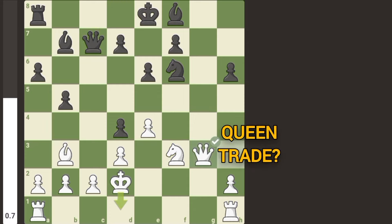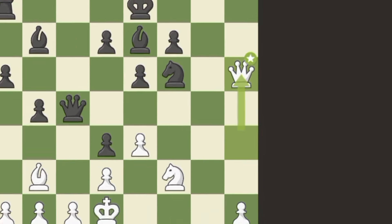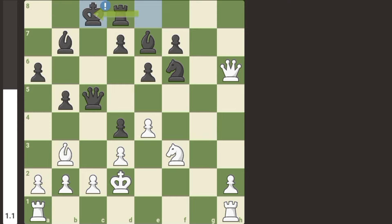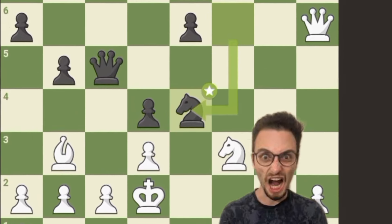Queen trade? No. Queen h4 attacking the knight. Bishop e7, lining up a discovered attack, but that hangs the pawn on h6. Another great move — get the king to safety. Rook g1. And Chess.com bot sacrificed the knight!